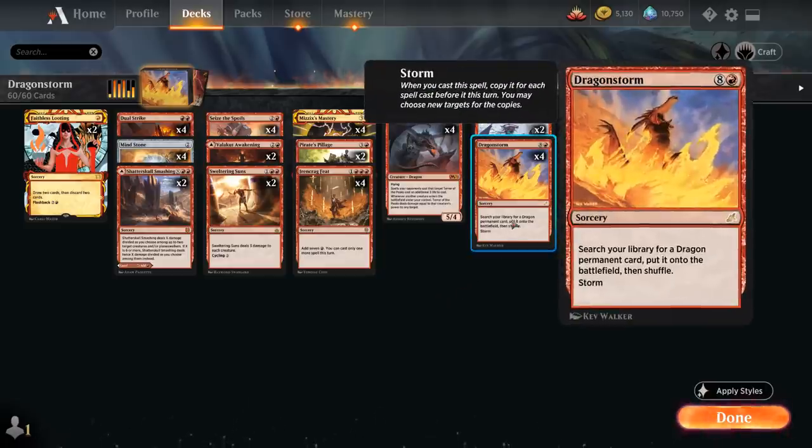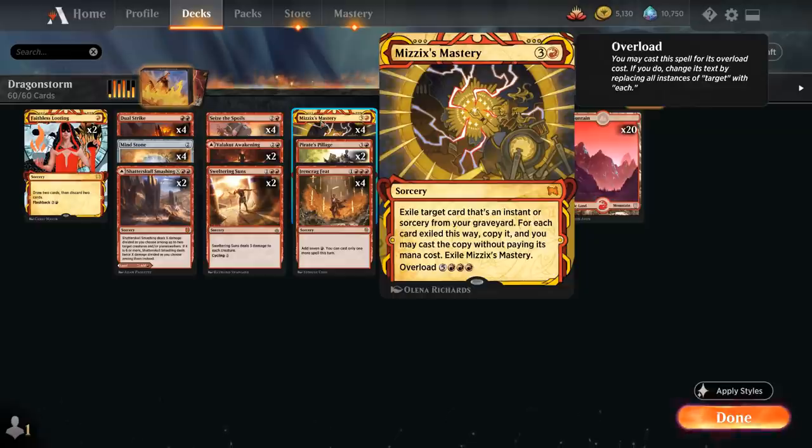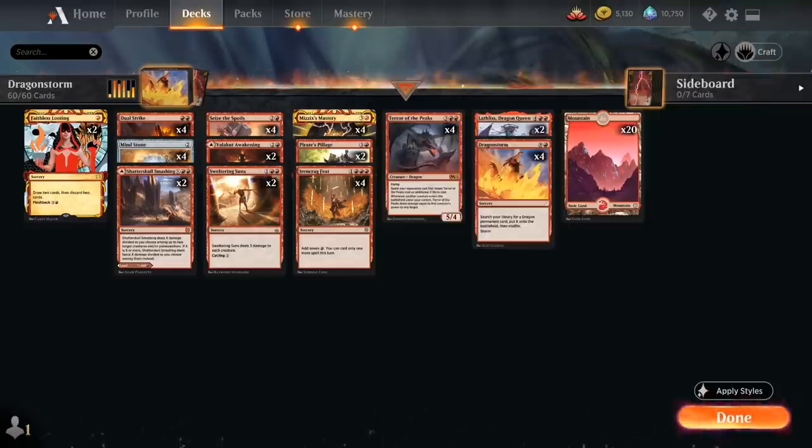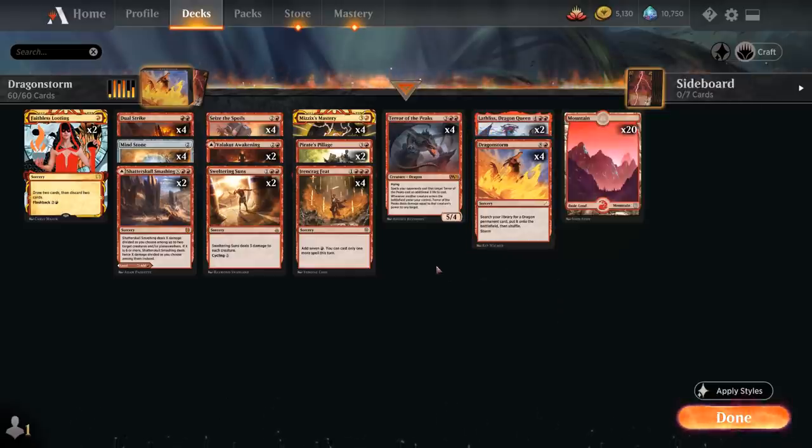Another way involves discarding Dragonstorm and casting it out of the graveyard using Mizzix's Mastery — a four-mana sorcery that exiles target instant or sorcery from our graveyard and lets us cast a copy without paying its mana cost. This gives an immediate storm count of one since we cast Mastery followed by Dragonstorm. So if we cast any other spell that turn, we get our desired storm count of two for three Dragonstorms total — assuming Lathliss and two copies of Terror of the Peaks are still in the deck.